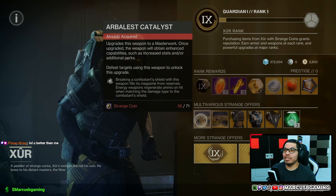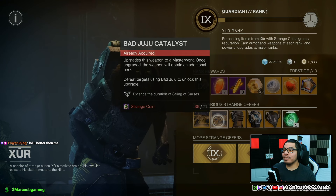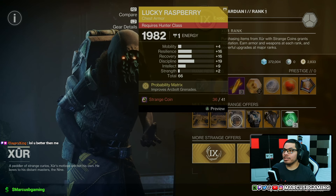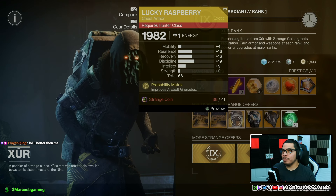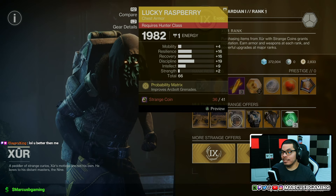Now let's start with exotic catalysts — he's got the Arbalest catalyst and the Bad Juju catalyst if you don't have those already. For my hunters, there's a 66 roll of Lucky Raspberry with 16 resilience and recovery and 19 discipline.